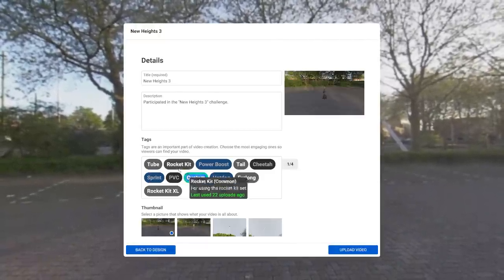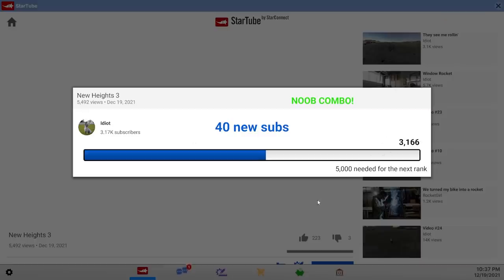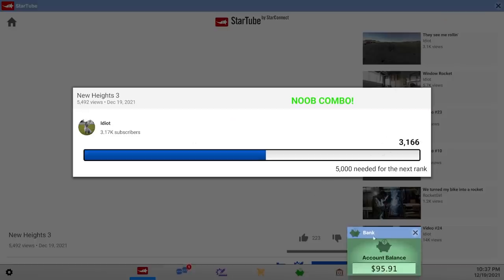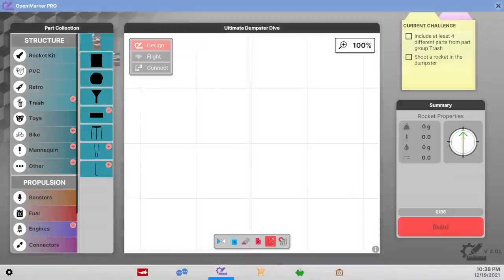I'm just launching stuff into space to make more money to launch bigger stuff into space. That was a noob combo — I didn't get any news at all. But that's gotta be worth like $4. $2. We need to put a trash rocket into a dumpster now — we get six complexity points, we're up to 86. And I don't mind using the trash parts; it's kind of fun really.